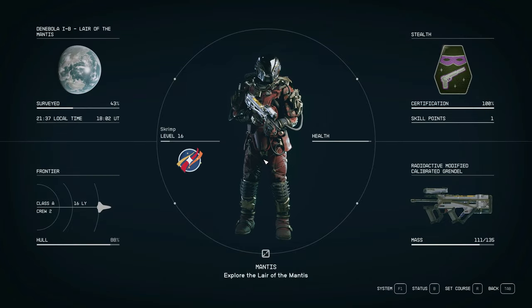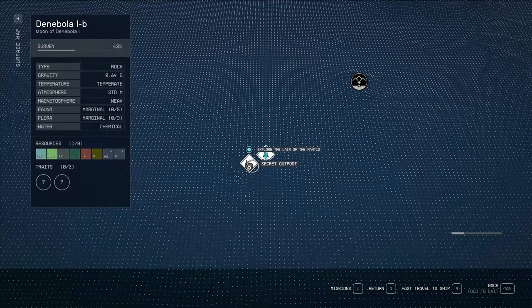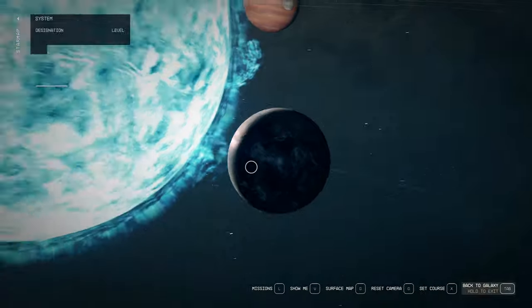What is up guys, it is Scrimp and today we're going to be getting the best ship you can get early game, and we're going to be getting some legendary armor out of it as well.